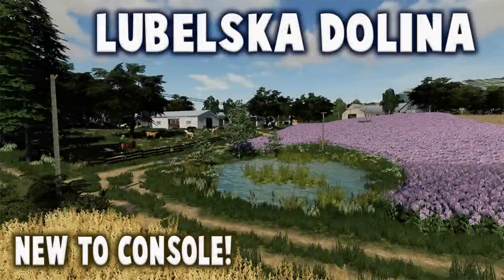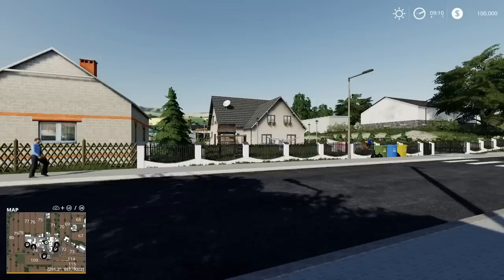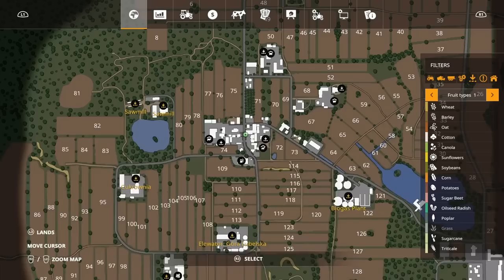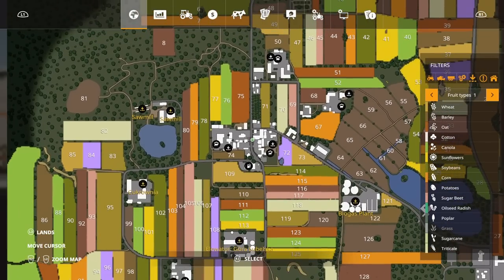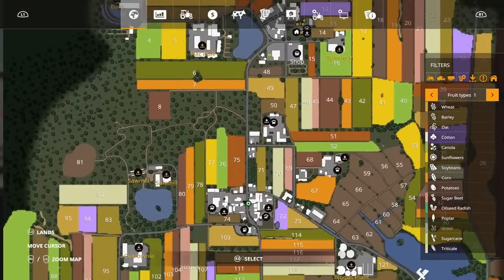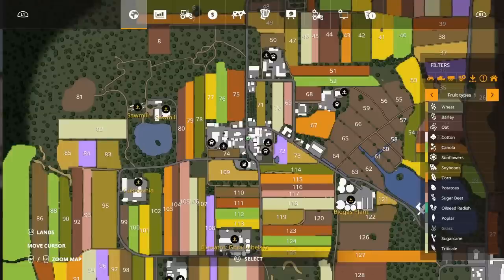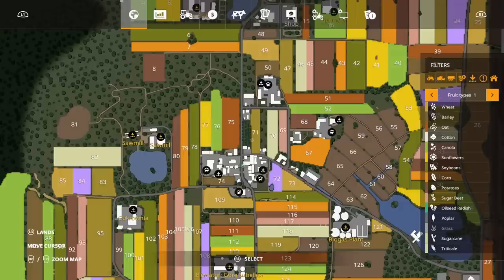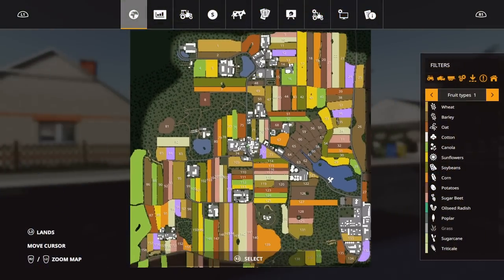Welcome to this look at a new mod map to console on Farming Simulator 19 with me, Mr Seely P. This is Lubelska Dolina — new to console. It had an update on Friday the 2nd of October and has had a couple of changelogs on PC. This map is by Rajo Gplay.